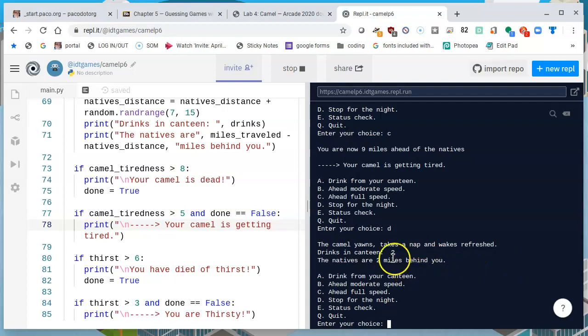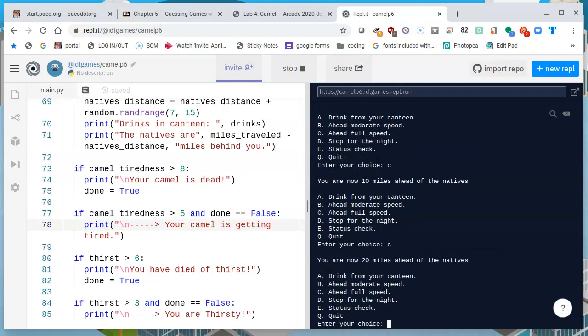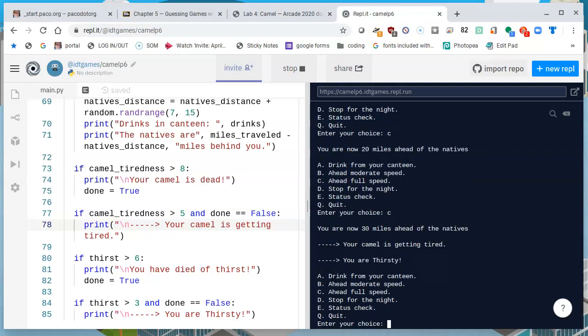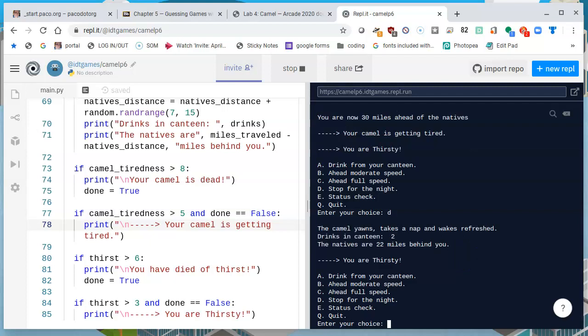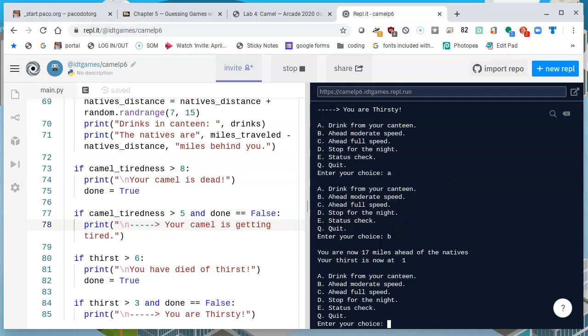The drinks in the canteen are two. The natives are right behind us though, so let's get going. C and C. We're 20 miles ahead and we move pretty quickly after that. The Camel's getting tired and you are thirsty, so you've got multiple things to do. I think I will rest again for the night — that might be dangerous — but let's stop. I'm still thirsty, so let's drink from the canteen and go ahead at moderate speed. Now with the announcements being a little easier to see, there's still a sense of urgency but more of a sense of play.